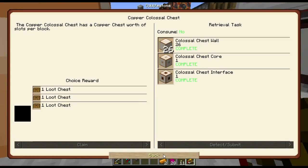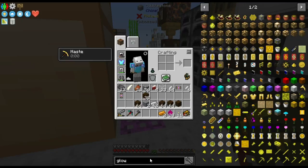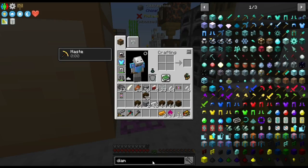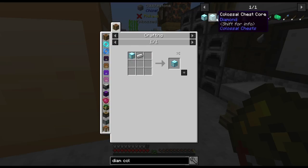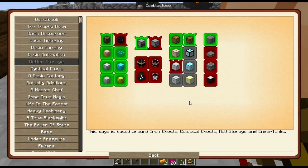Diamond colossal chest — how many diamonds am I going to need for that? Diamond colossal chest — 13 times 8 is 104 diamonds? Yeah, that ain't cheap. That's off in the future. So while the iron's being made right now, what else can we take a look at?